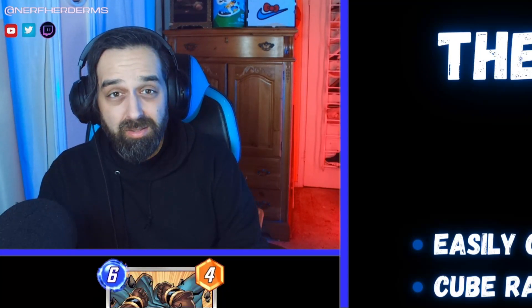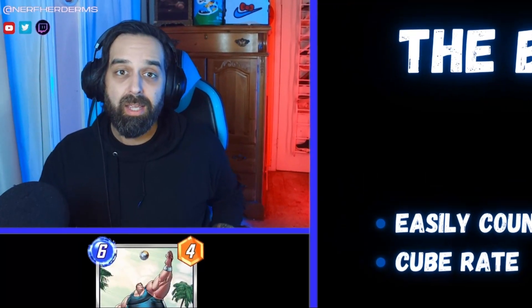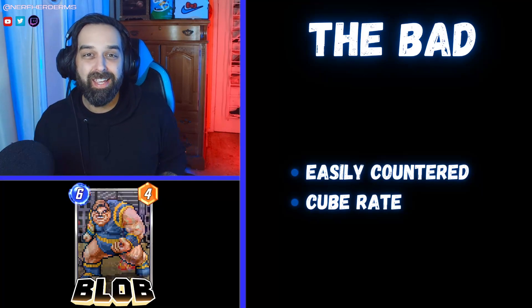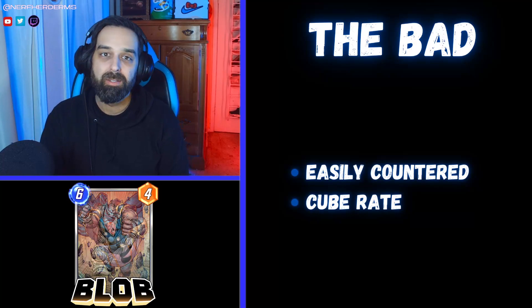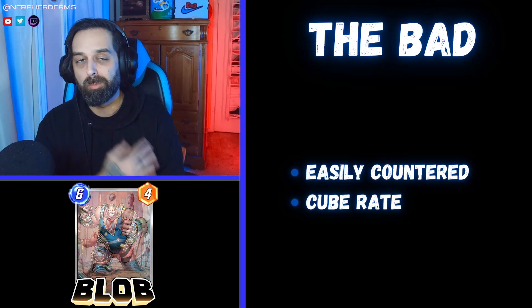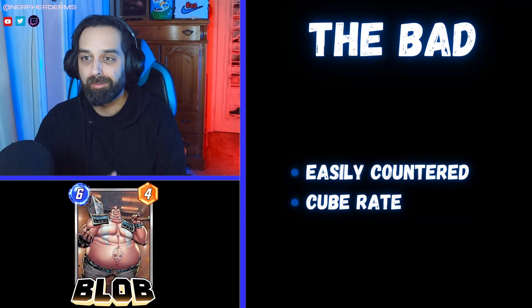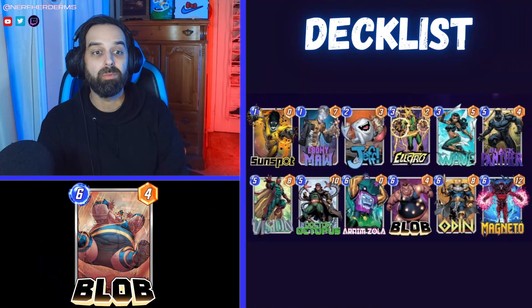The second bad thing about Blob is his cube rates. When you're slamming a potentially 40-power six-drop on the last turn, you think your opponent's going to stick around unless they can beat him? If you ramp him out early with Wave or Electro and the opponent sees a Blob flip over as a 6/30 power card, they're not going to hang around if they can't beat your Blob. I fear that Blob is going to be a very high win-rate card when played, but a super low cube rate. If somebody slams a Blob on turn five in a ramp deck, I'm just going to ask: do I have Shang-Chi or Shadow King? No? Bail.